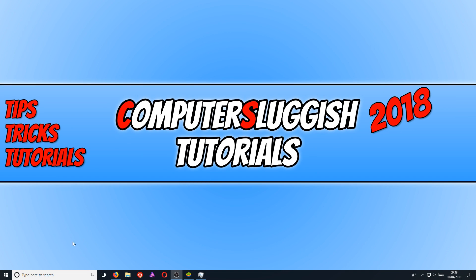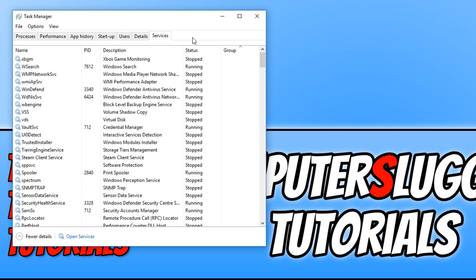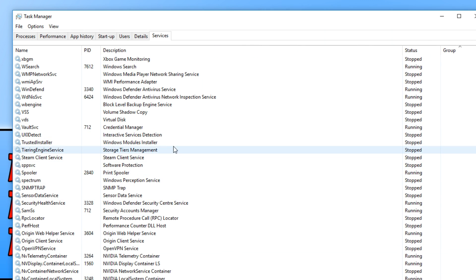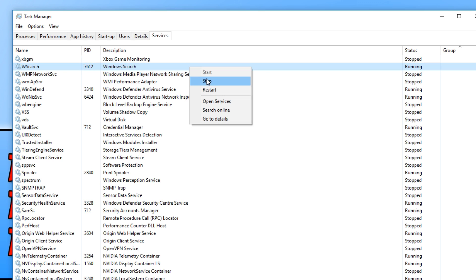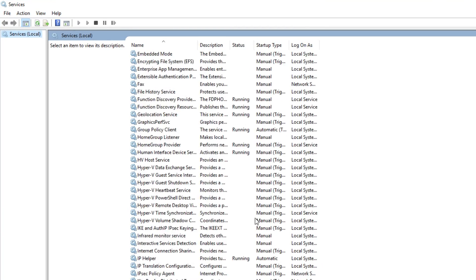One other thing you could do is go back to task manager and go across to services. You can go through the list of services and disable ones that you don't use. For example, Windows Search is running on my machine — I don't really use it, so I can right click and stop it. I could even open services and permanently disable it from booting with Windows. Similarly, I don't have a printer, so I could disable the printer spooler. Disabling these services frees up hardware resources and helps increase the performance of your machine.